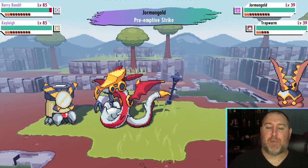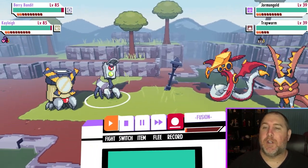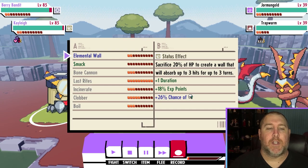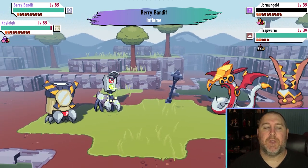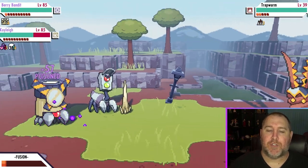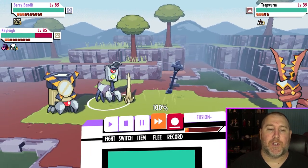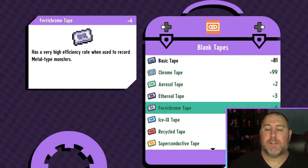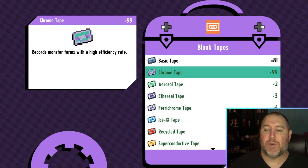There's a Trapworm right there — you saw the little sprite on the ground. Let's catch this guy real quick. Anytime you're trying to capture stuff, it's always ideal to set up a wall for the character that is going to be doing the recording. In this case I don't think I have any ground types, so I'd definitely recommend stocking up on at least chrome tapes.